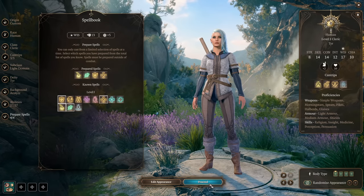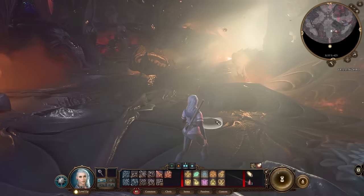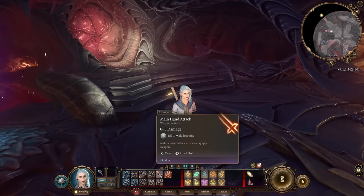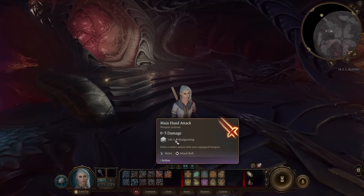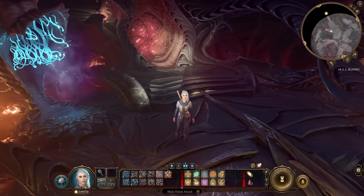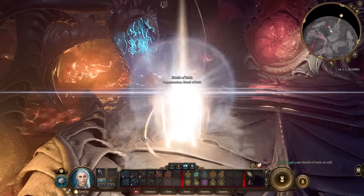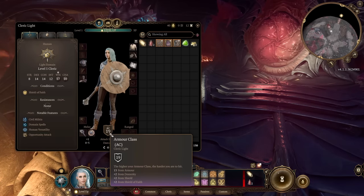Just like that, our Cleric is ready to go into the game. Important things to know starting your adventure as a Light Domain Cleric: it's more of a spellcaster build, so I put almost nothing into Strength, and our mace uses Strength as its bonus — meaning we can even do 0 damage with it. That's why we never rely on the main-hand attack. Our Cleric is proficient with daggers, and daggers scale with Dexterity. From the first levels, cast Shield of Faith on yourself and be a very tanky machine with 19 armor class from the start of the game.